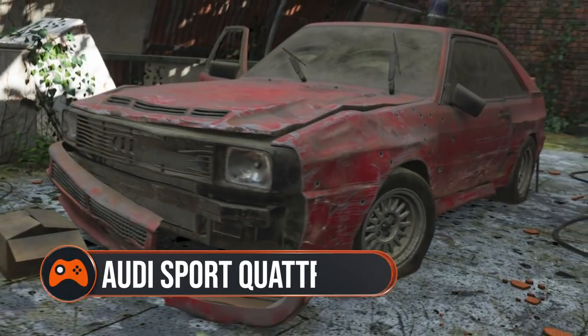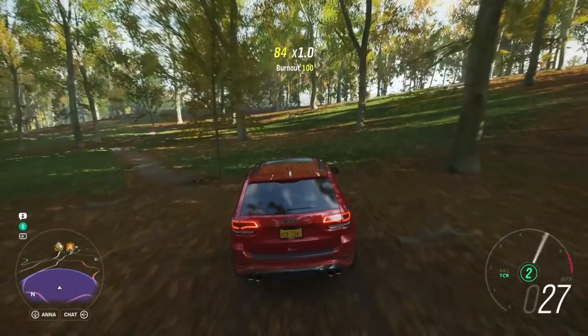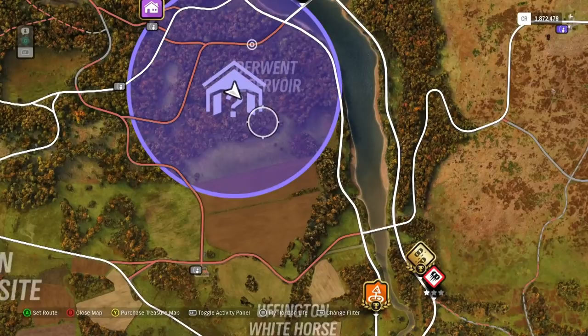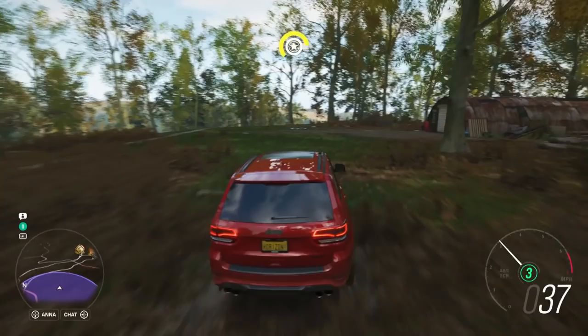The Audi Sport Quattro. This version of the German classic appeared to have served a previous life as a police vehicle, which probably proved practical in off-road pursuits. This well-hidden barn is near the Derwent Reservoir map text — simply go directly south of the S and E of the Reservoir map lettering.